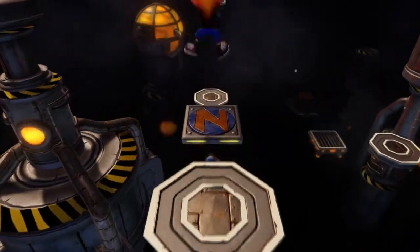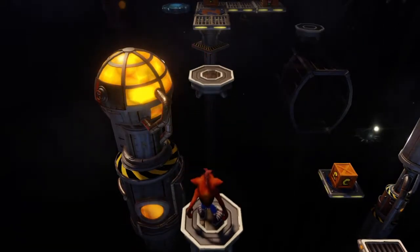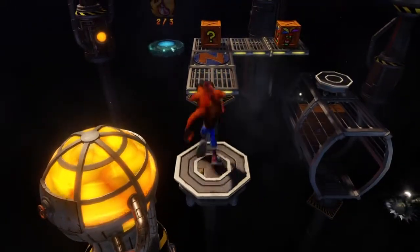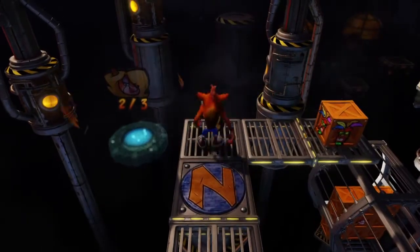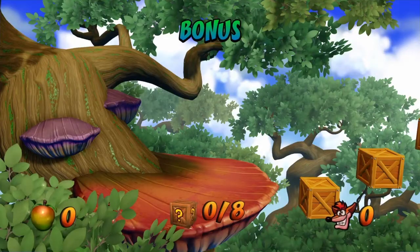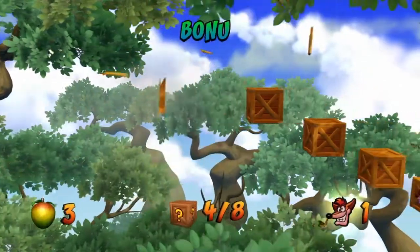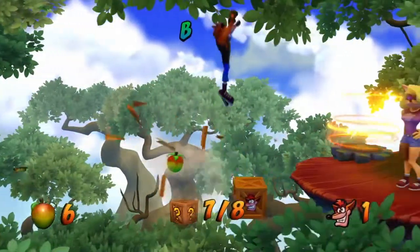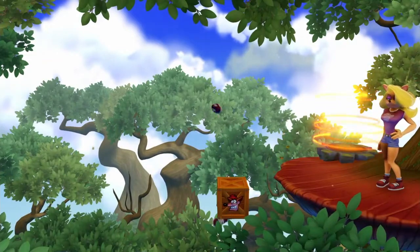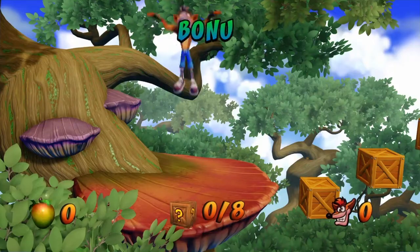Just got to take our time and be nice and slow. The problem with coloured gem levels is it's nerve wracking and it doesn't help your nerves at all. Because you know you can't die, you can't just treat it as a normal level. If you die you don't get the coloured gem - apart from special levels luckily. So I would have been annoyed if we had failed from that.